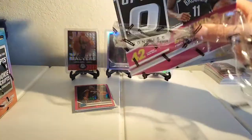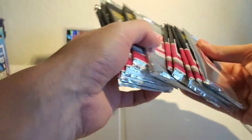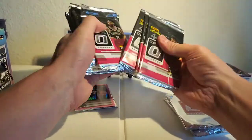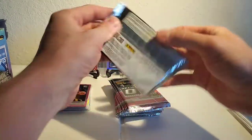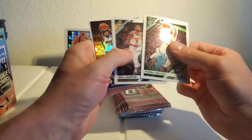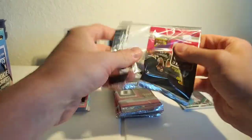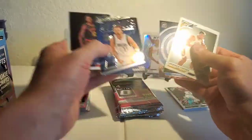I gotta make sure I count everything because they've been shorting on packs in these — you guys saw my first video. I got shorted on one pack but ended up getting the pink Zion and pink Ja, so I wasn't too mad about it. Dwayne Wade, winner stays, Andre Drummond, Derek Favors every time, Steph Curry.